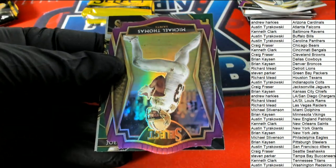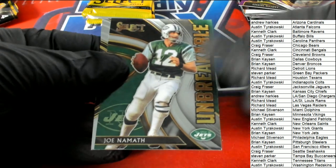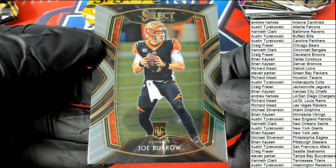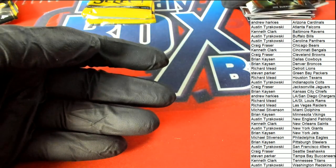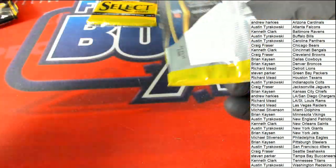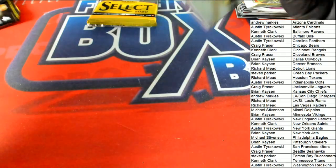Concourse Jake Fromm. Michael Thomas premier purple. Namath Unbreakable. Joe Burrow club level rookie card — Cincinnati Bengals — Kenneth C. with his second Burrow rookie out of the break!